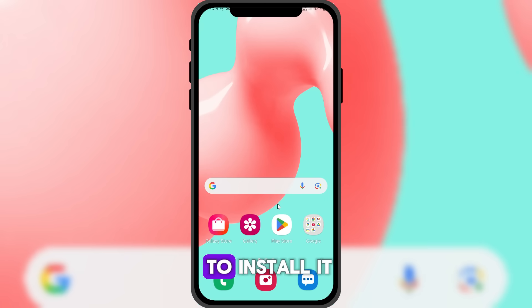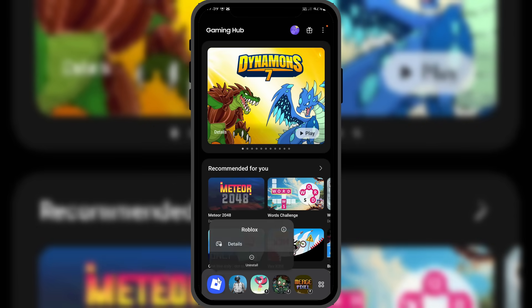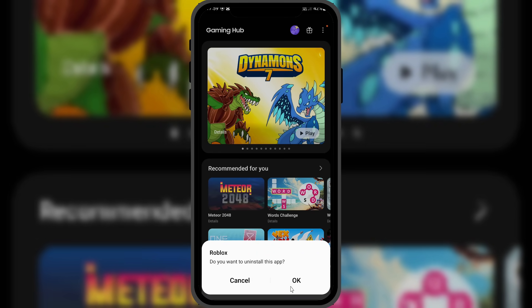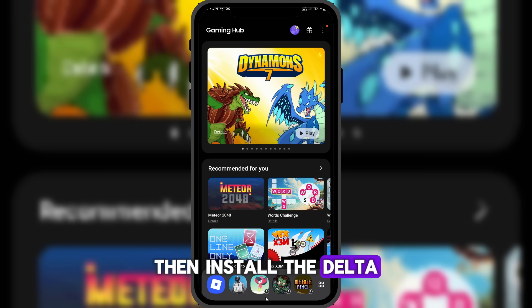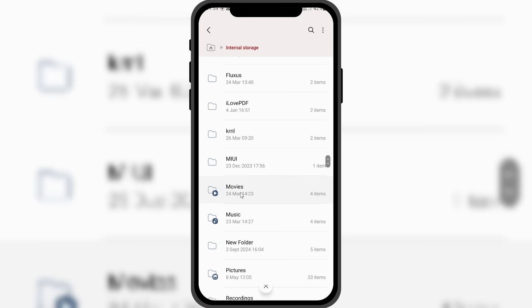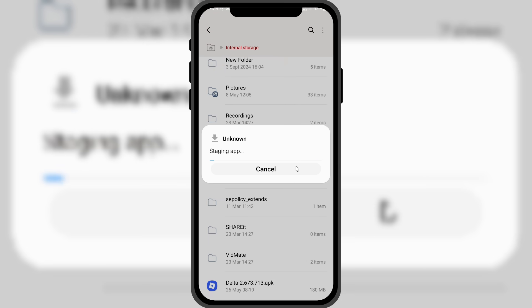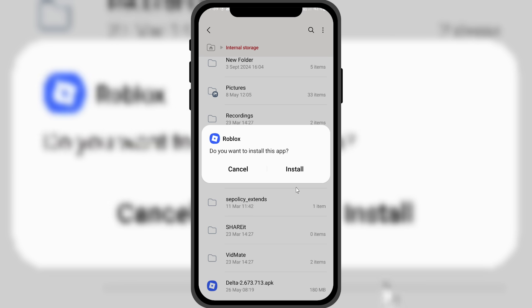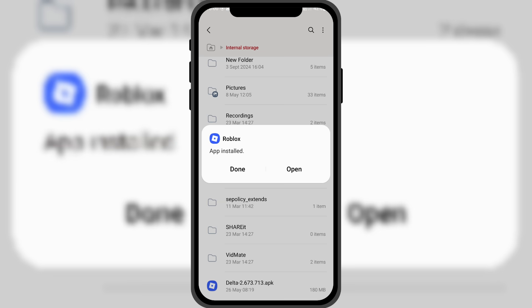Now, let's learn how to install it. First, uninstall the old version from your phone. Then, install the Delta APK that you downloaded from the link. Once installed, open the app and log in to your account.